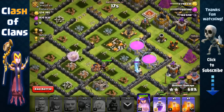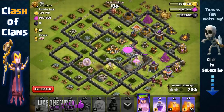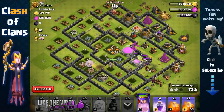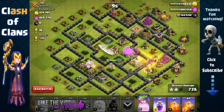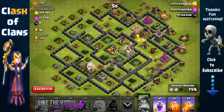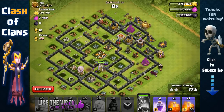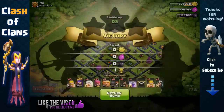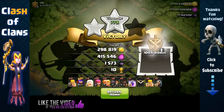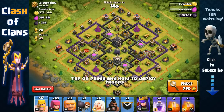There are some Clan Castle Wizards. There's still a Tesla and we haven't activated our Queen's ability yet. With 15 seconds left we activate her ability to grab the two storages. With nine seconds left activate our King's ability, and there we go. We got around 300,000 and over 400,000 — again over 700,000 in total. Awesome.